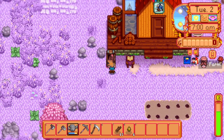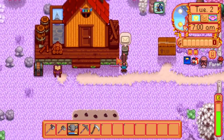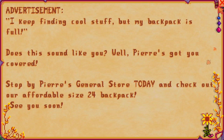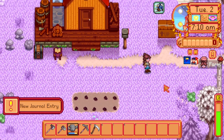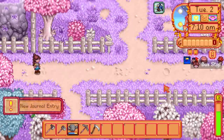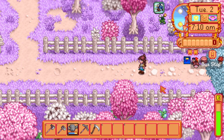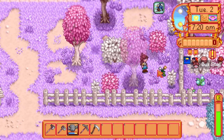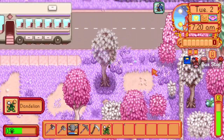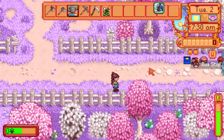In terms of other cheats, I have speed — speed two, I think, or one. And I have durable fences. That's definitely one that I needed, because I like to have them for decorative purposes and I don't like to have to replace them all the time.